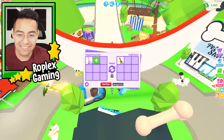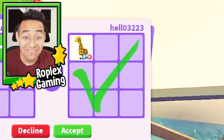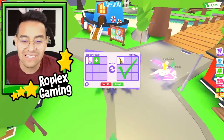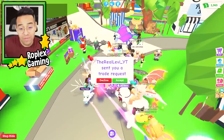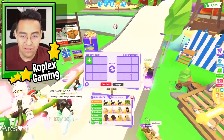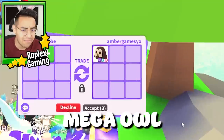Up next is the mega flamingo. This guy's super rich so I know he's gonna give me a good offer — a giraffe is not that bad. But he's the second person we've traded with in the server, so I have to see what everybody else puts up because we could get a better offer. It's happened in a lot of videos where we get a good offer, wait, and then get a better one.